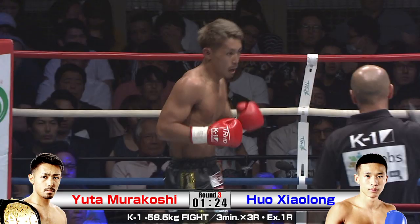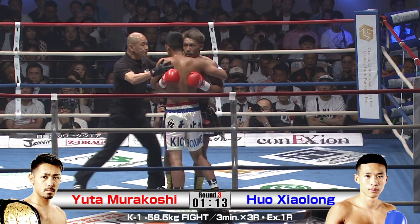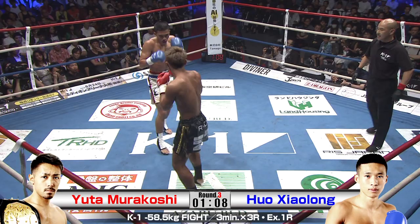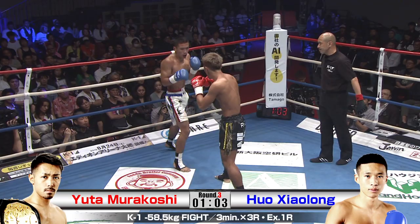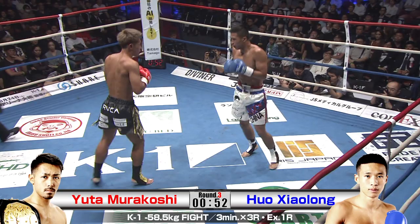Just missing with that big lead middle kick that he likes. Nice body shots, ripped down low — sort of flurry there for Murakoshi. He seems to be hooking a lot more than he was in the first round, and I think that's to his detriment. He's feeling a little bit of the pressure here. Murakoshi has to tighten up his punch right down the middle. Those front kicks — he just lost a little bit of the peppiness in his step.